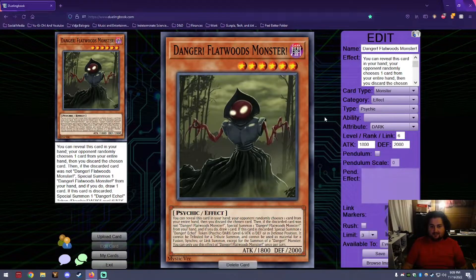Next up is Danger Flatwoods Monster, a Level 6 Psychic with 1800 attack and 2000 defense. It has the standard Danger effect, and if this card is discarded, special summon one Danger Echo Token — a Psychic/Dark Level 6 with zero attack and zero defense in defense position. It cannot be tributed for a tribute summon and cannot be used as material for a Fusion, Synchro, or Link summon except for the summon of a Danger monster. You can only use this effect once per turn.